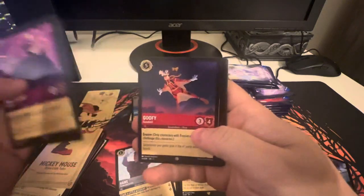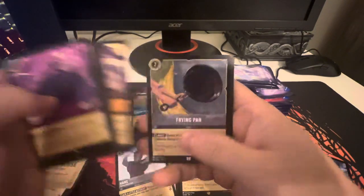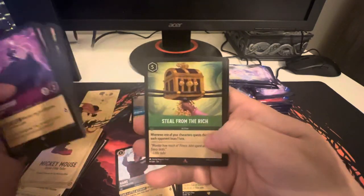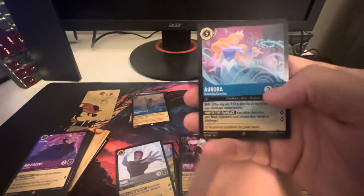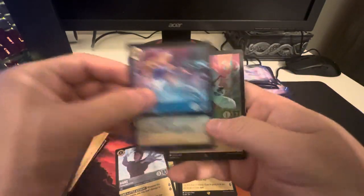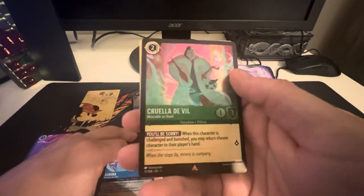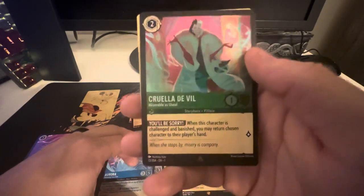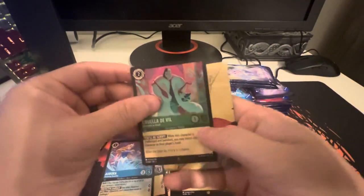Pack 4. Tinkerbell, Magic Golden Flower, Goofy, Captain Hook, Be Our Guest, Frying Pan, Fan the Flames, Steal from the Rich, and then Aurora. We've got Cruella De Vil in the foil — that thing looks nice. 'With those characters challenged and banished, you may return chosen character to the player's hand.' I like that. Good foil too.